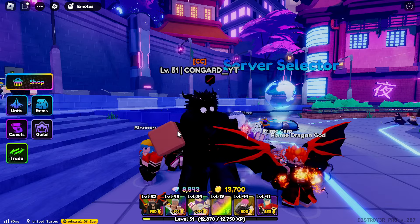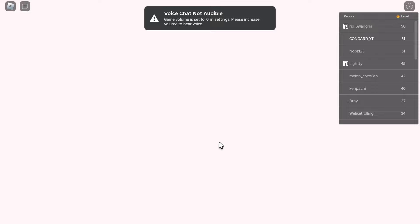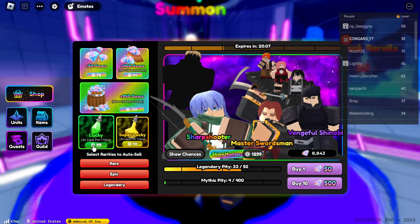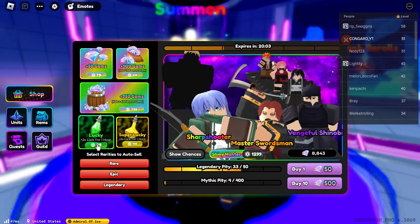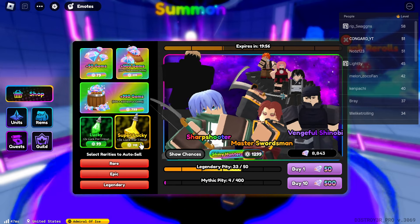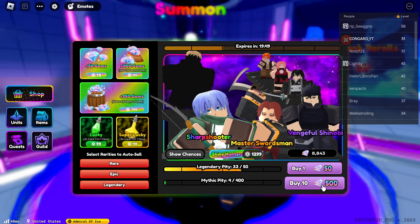Let's head to the main lobby. Say you have 40,000 gems saved up and you want to go for a secret but have a very low chance of getting it. The best way is to buy a luck potion for 99 Robux. But if you spend a little more Robux you can get yourself three times luck for one hour — basically for one banner pull session.